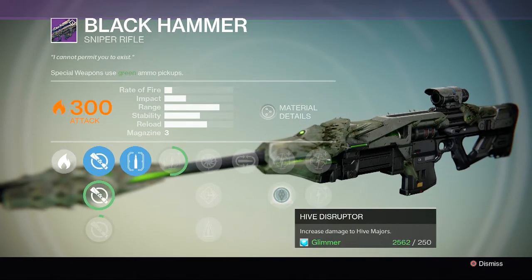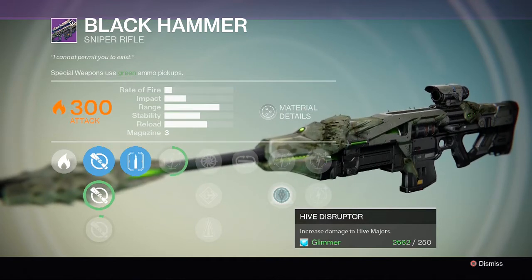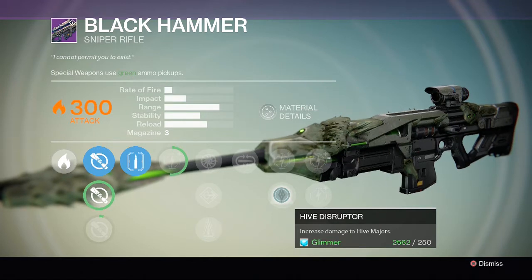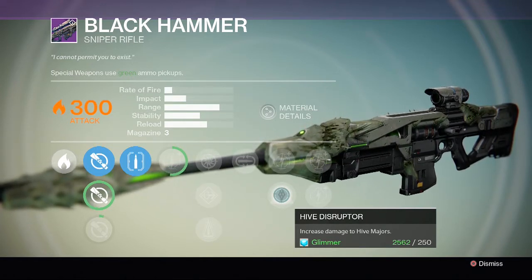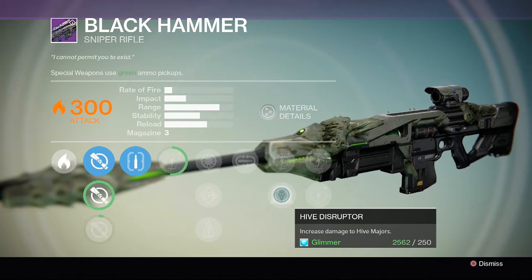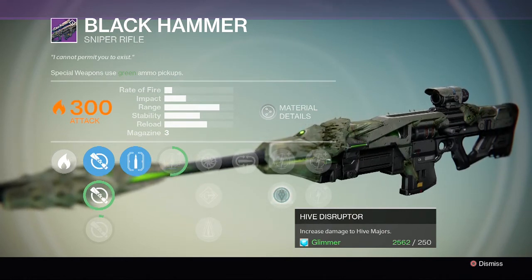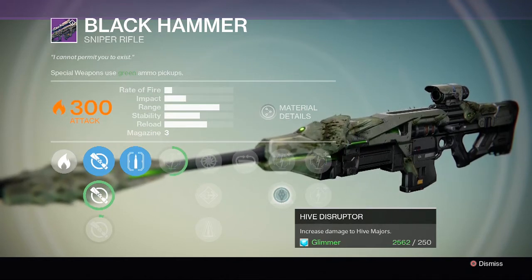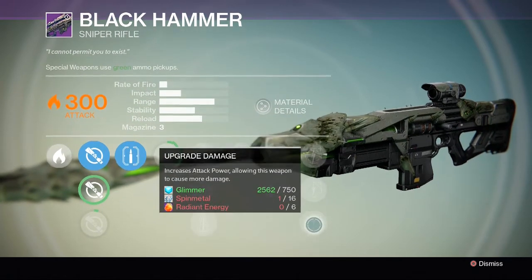This is a Crota's End gun, so it's only rewarded when you've killed Crota - that's the only way weapons drop in Crota's End. This has got perks specifically for the raid. It's called Hive Disruptor - increased damage to Hive mages. Mages are the guys that have got yellow health bars and they're harder to kill, so this gives increased damage to them.